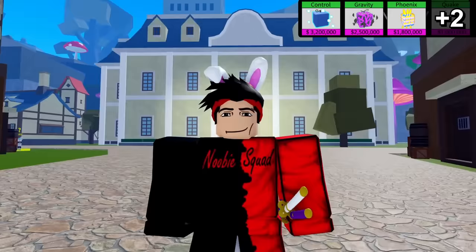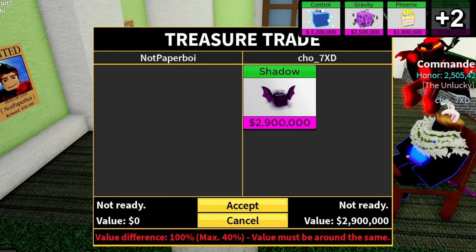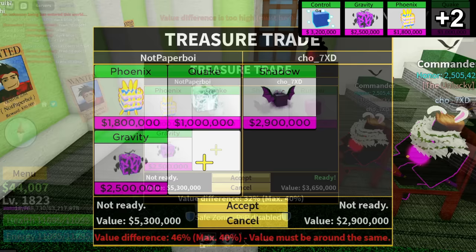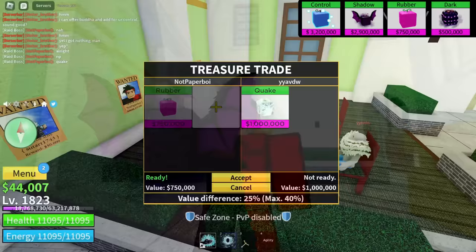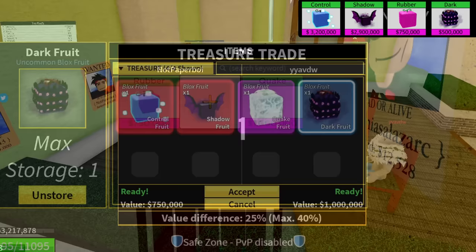After some searching I found a guy with the shadow fruit. He put shadow - phoenix, quake, gravity - please accept! Let's go! We finally have a shadow fruit. I'm not sure how good that trade was, but let's just keep trading. Next up I found a double trade for my rubber fruit. Now I'll have to find another fruit because there's no way I'm getting dough or anything with this.